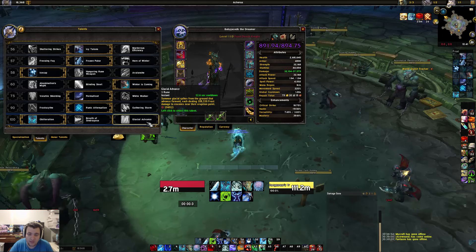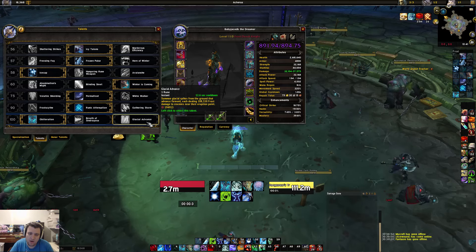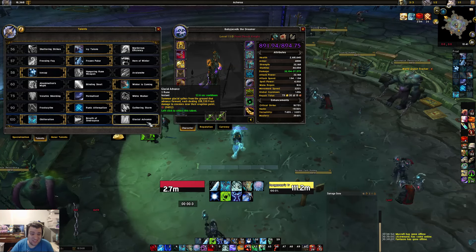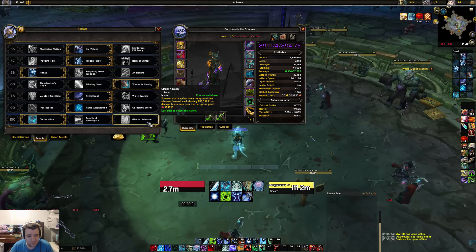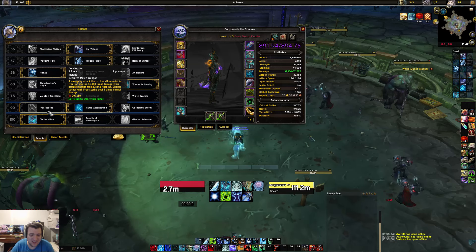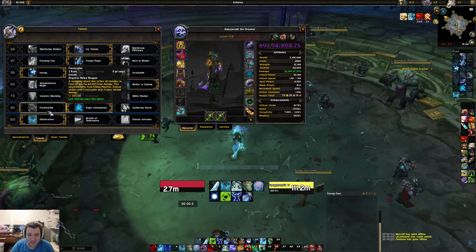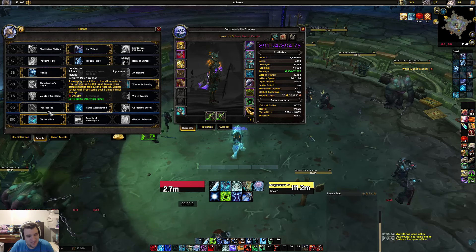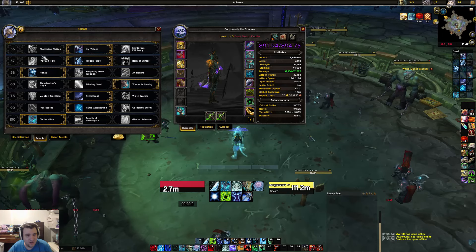For Emerald Nightmare I prefer Glacial Advance, and I only go Obliteration on Ursoc and Nythendra — that's really it. For the Frost Scythe row, you only use Frost Scythe when there's a lot of AOE, like on Dragons of Nightmare or Il'gynoth, but basically for everything else Frost Scythe is not good. You mainly use Frost Scythe in Mythic Plus.